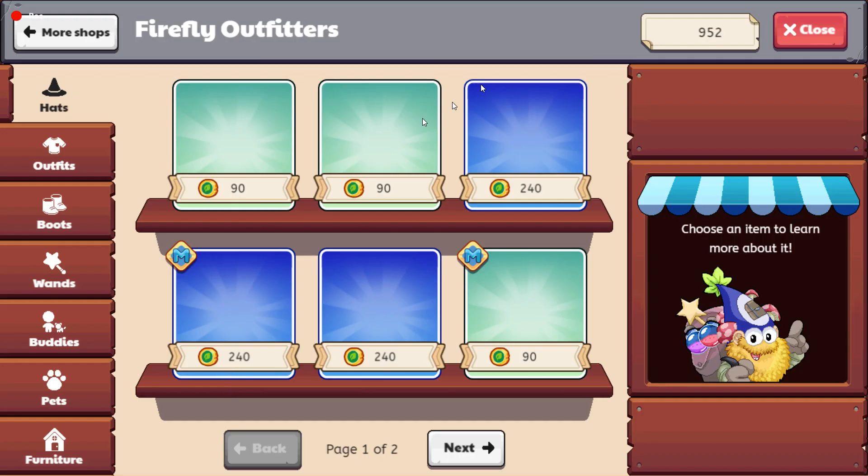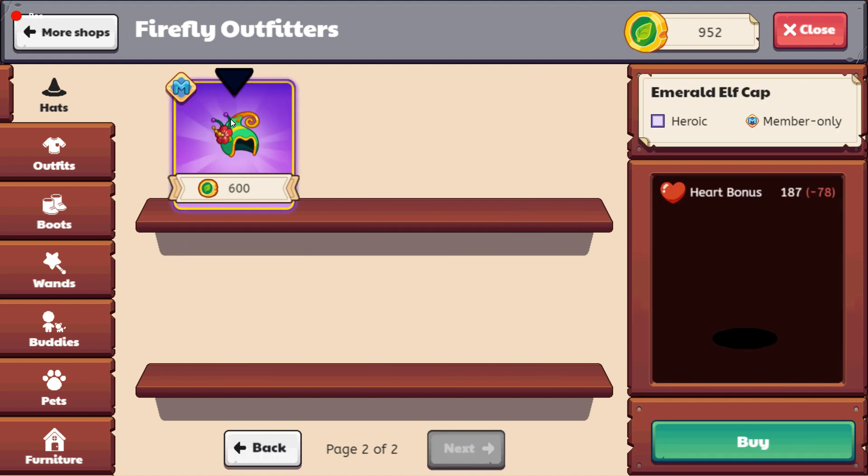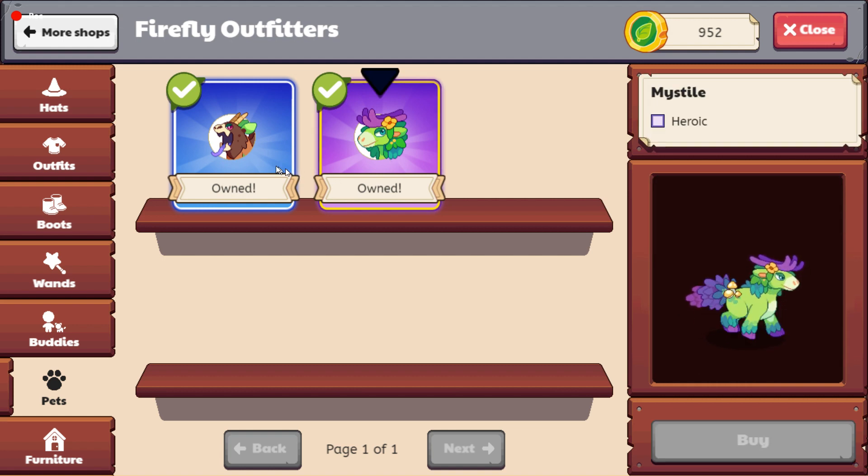Prodigy has also added some new shop updates, which is actually pretty insane. Before it was a very old-style layout, but now for example it shows Speed Bonus, the number for the speed bonus, and then whether it's a plus — meaning it goes faster — or a minus, meaning it's slower. That's the shop update. It doesn't show stat bonuses for pets, because pets don't give you bonuses of course.